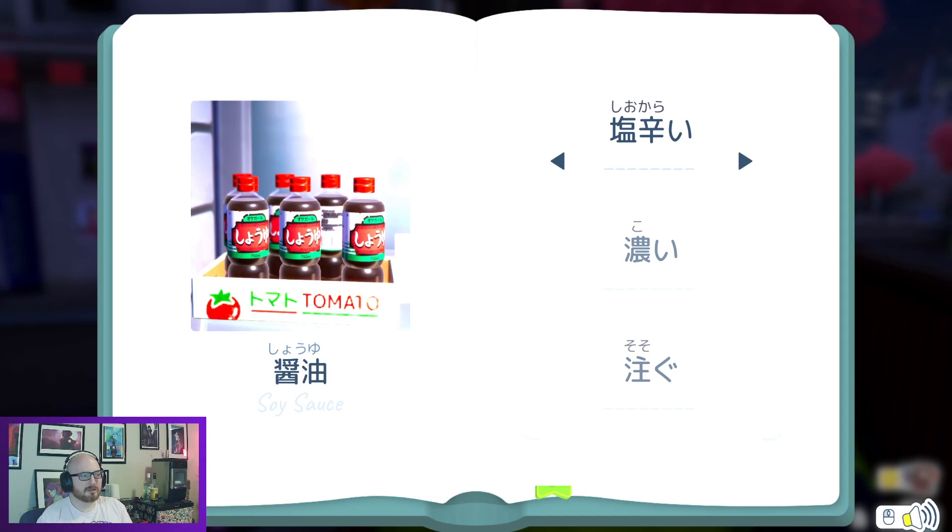Shoyu — soy sauce. Daisuki no. So we have shiokarai, koi, and sosogu. Shiokarai is salty, sosogu is to pour, and koi I think is just dark — like a deep, dark color. Salty, deep color, and to pour — I remember those. Let's listen to those again: shiokarai, koi, sosogu. Wonderful.